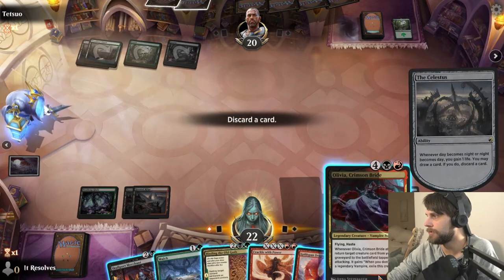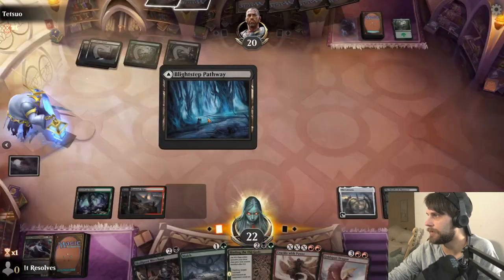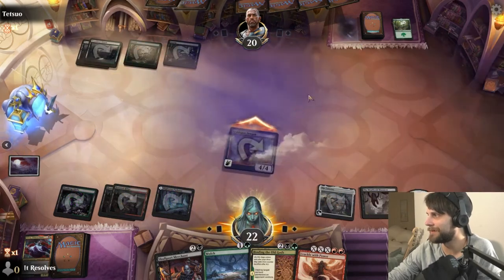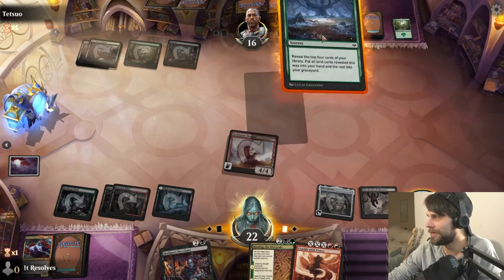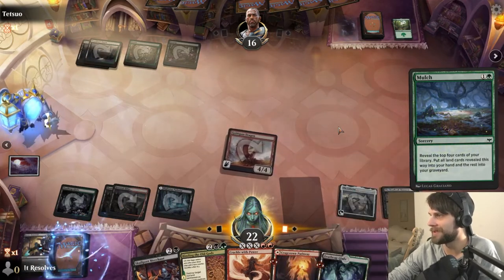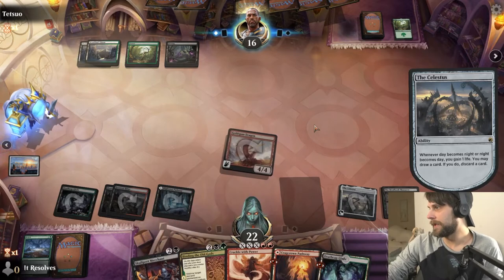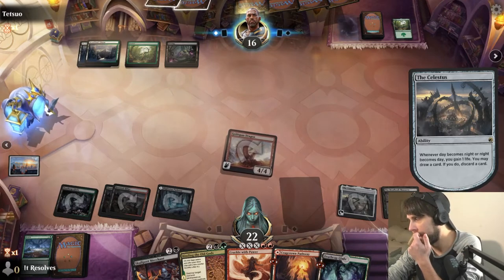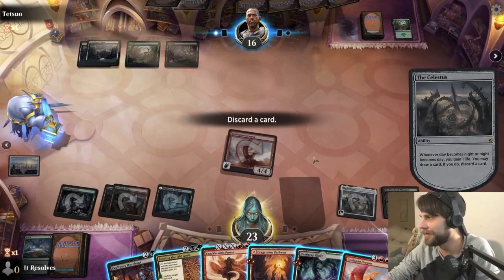Yes, I will happily take that action. We definitely throw the Olivia back — easy play. That's very good as well. In that case I think we just play Goldspan Dragon and we do attack in with it. That's going to give us that treasure token. We'll go ahead and Mulch, dropped the Olivia just because we can play off of the treasure tokens here. Yes, we will draw and discard here — I just think that's probably the correct play. I do love the incremental life gain from this. It just seems very relevant. There's another Goldspan Dragon — that's pretty interesting.